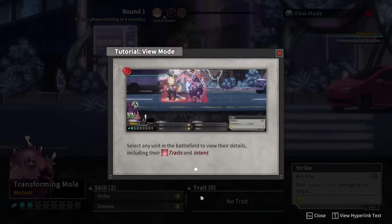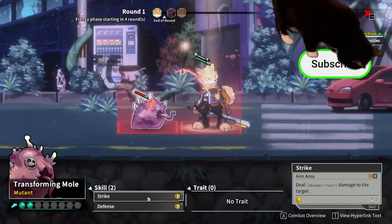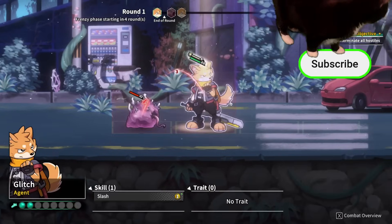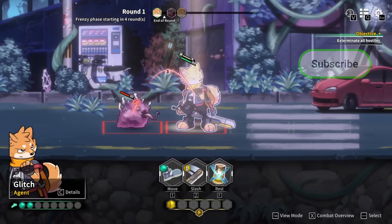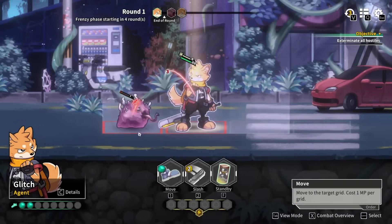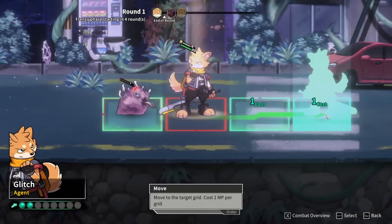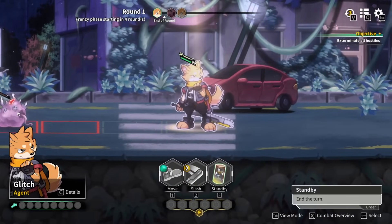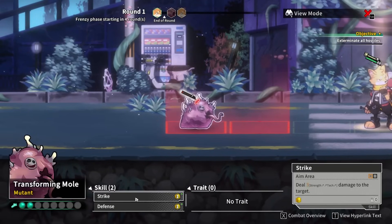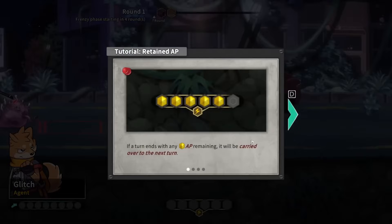We know the enemy is attacking us. If we click them, we can view their details including traits and intent. They have no trait but plan to strike us for 3 damage, and they can also choose to gain defensive. Let's use our slash — we got bonus damage since the enemy was cornered, meaning they're up against the wall and can't go further away. If we run away, we might be able to avoid their attack. That red highlighted area is their attack range, so we could have just moved one space away.